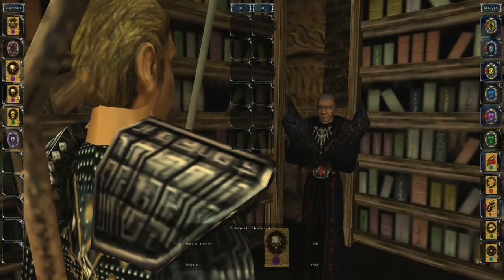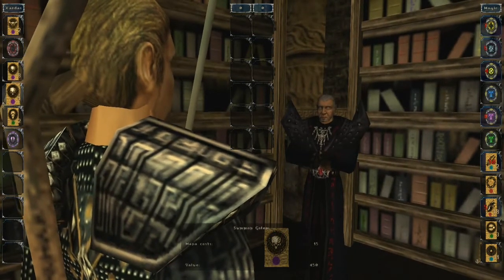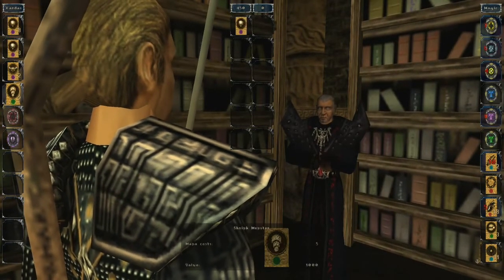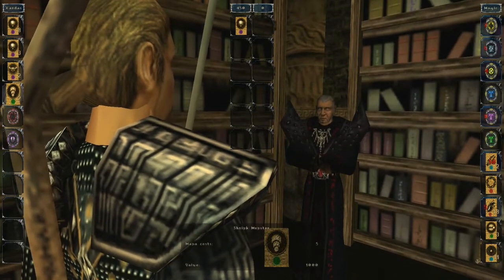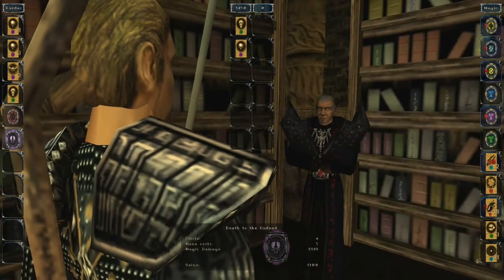Summon skeleton — I'm not too fond of undead actually. I wouldn't say I'm scared of them, but it's unnatural. Summon golem — that might come in handy, let's get one. Oh, he actually has only one. Oh, shrink monster — there we go! One thousand — that's quite a lot, but you only need one, I hope. There's another rune here: death to the undead. It's the fourth circle — that sounds neat, but I think I'm only circle three. It costs only five mana — that's awesome — and does almost ten thousand damage to undead. You know what, I'll buy that.